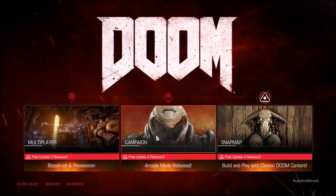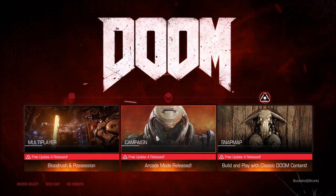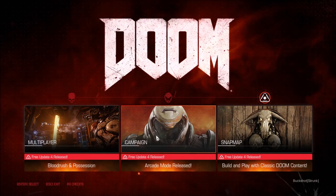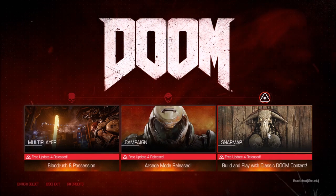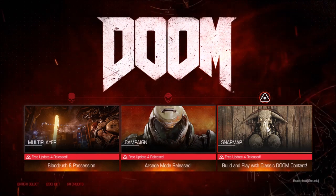There is an arcade mode under campaign, which is awesome — you're competing with others to get the highest score. Not co-op, but you see a scoreboard with all sorts of enhancements to see who can get the highest scores and times. But what I want to focus on right now is the new SnapMap content.